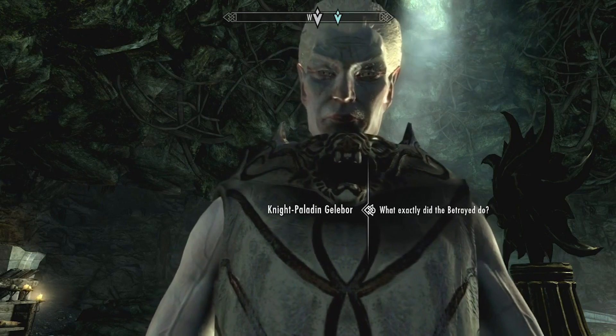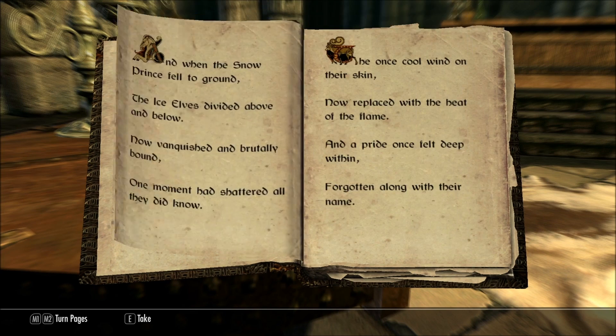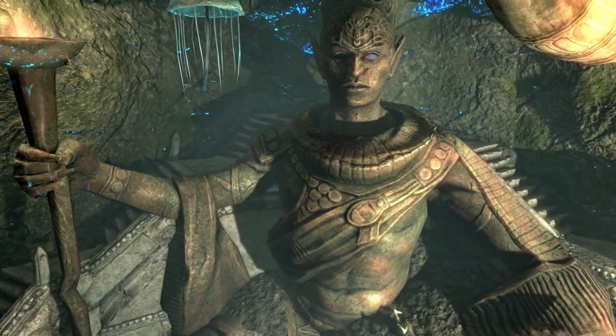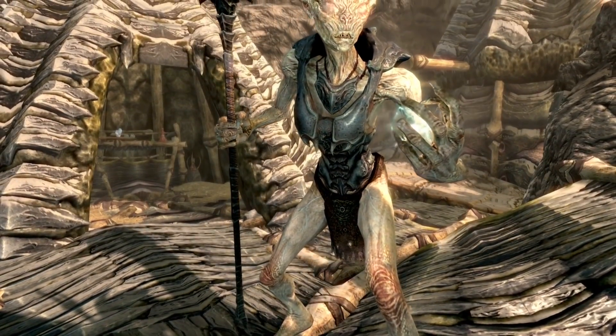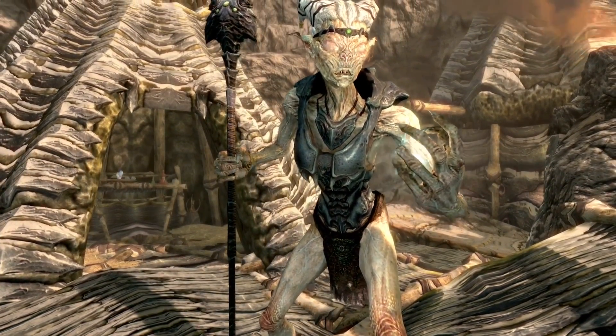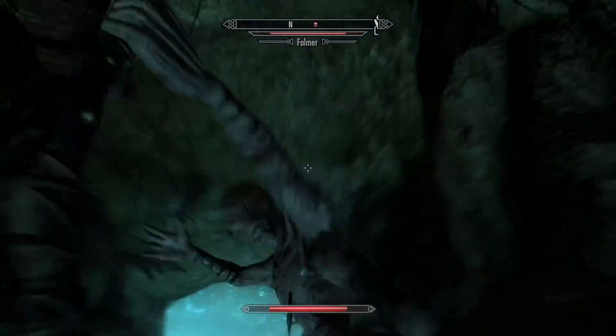The events of this struggle are relayed in the epic poem The Betrayed, which is a book that can be found as part of the ancient Falmer tomes sidequest. "Torn from their home of ice and frost, thrown into the pitch-black dread of night, living in fear as their mind becomes lost, as their eyes began dimming the light." It further explains the Snow Elves' subjugation at the hands of the ruthless dwarves: "chained and enslaved, what once was light turned to blackness, alone and betrayed, sinking deeper into madness."